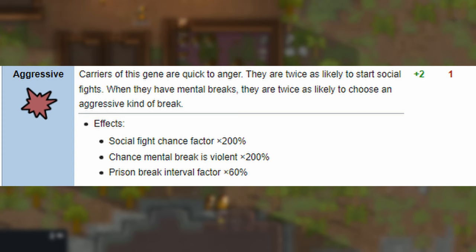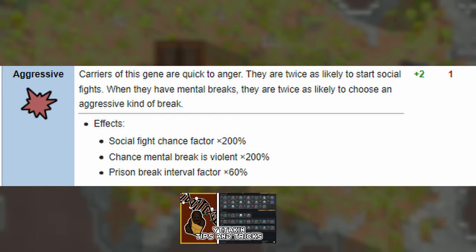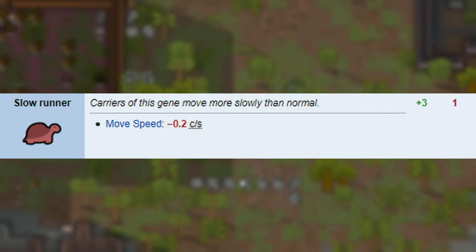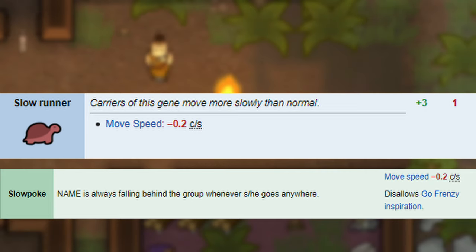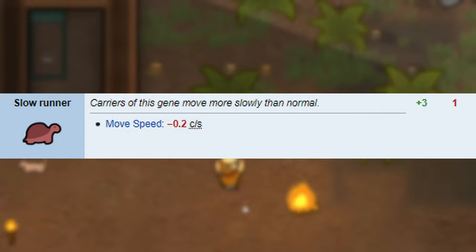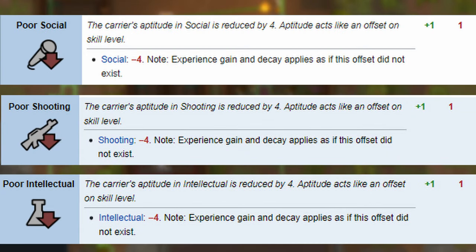And if they're captured, the Neanderthal will actually have more prison breaks — they have less patience to stay in captivity than others. Aggressive is also found in Itaken, wasters, and Sanguifages. Slow runners — this is equivalent to the slowpoke trait, moving at a deficit of 0.2 cells per second, which is nearly 96% of baseliner speed — not really that much slower. They're also pretty poor in skills such as shooting, social, and intelligence, which is kind of obvious being Neanderthals.